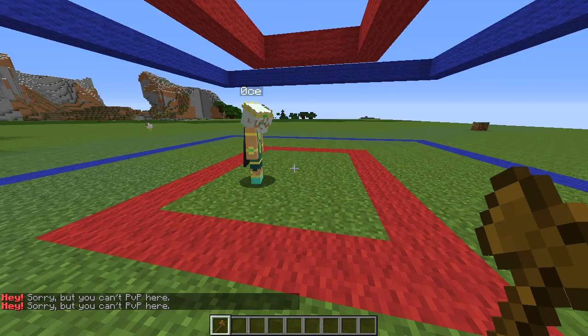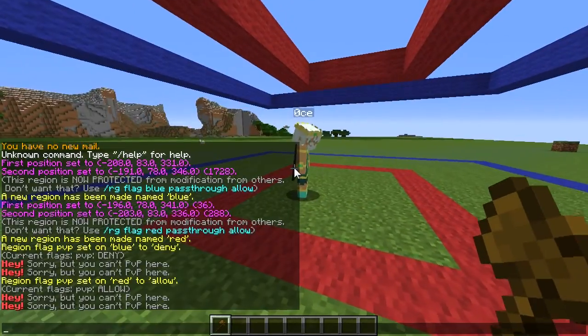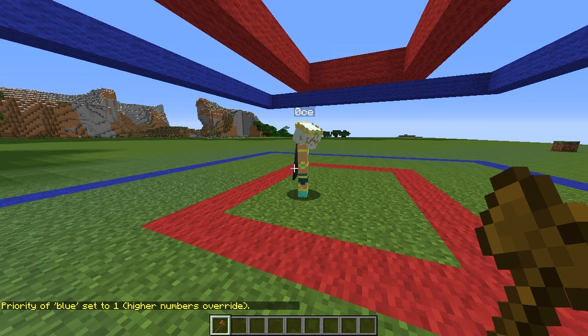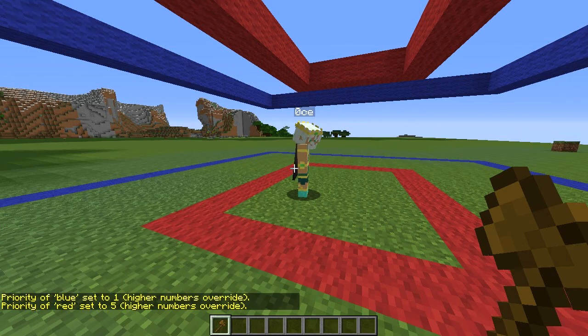Now what we want to do is allow them to PVP in here and not out here. So what we do is set up priorities — region set priority. We're going to set the priority of the blue region to be one, keep it a nice low number. Now for red, we'll just make it five.